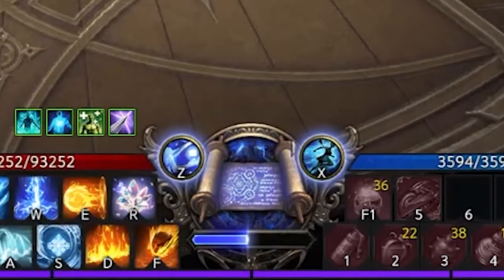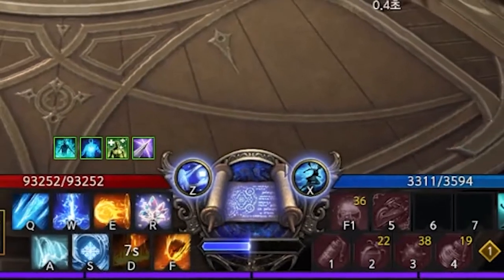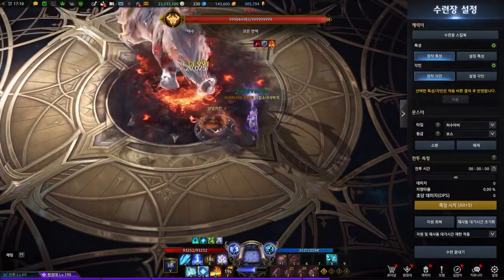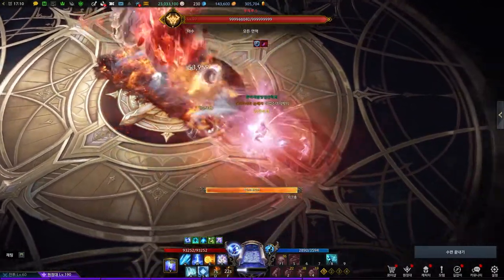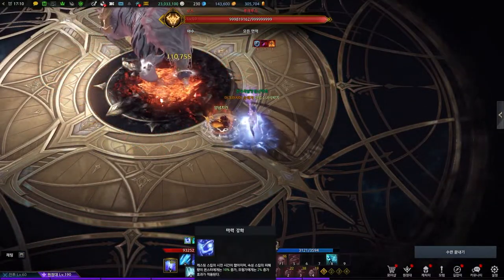Next, let's look at the identity. At the bottom of your interface, you can see a bar that fills up as you hit mobs with your skills. When the bar is filled, you have two choices you can make. When you activate it by pressing Z, all skills are now cast a lot faster than usual. Once it's activated, this buff remains until you consume all the gauge you stored.